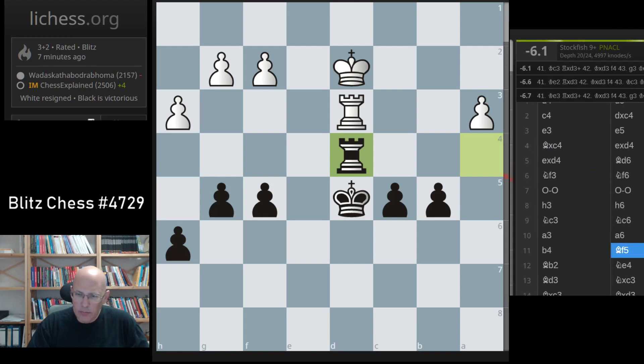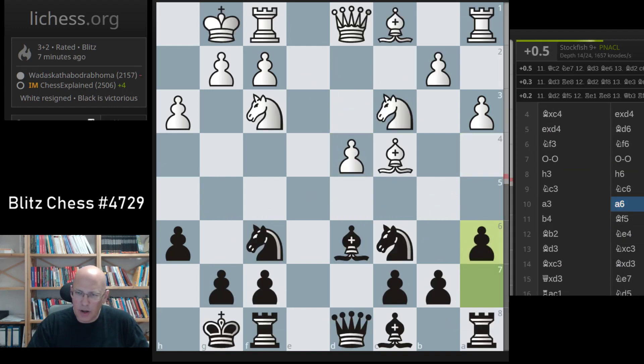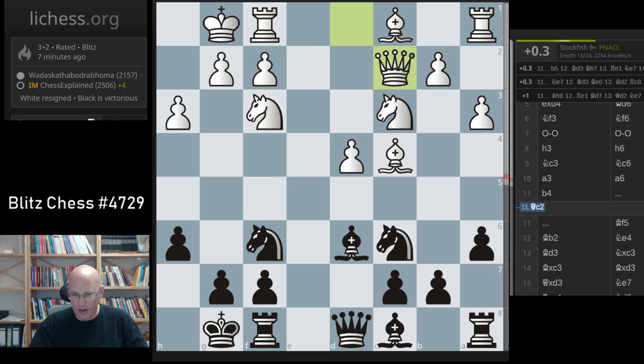From here, he started to misplay this position a little bit. Queen c2 is what they normally play in such a position - trying to prevent bishop f5, cannot do that. And it's important to see that white is also eyeing the possibility to play bishop takes h6.